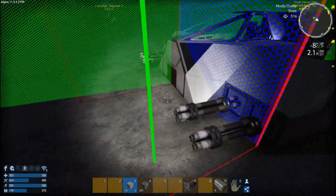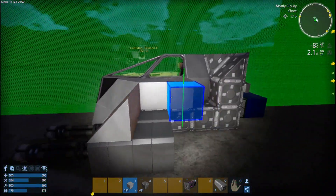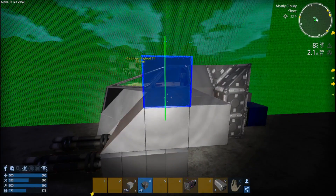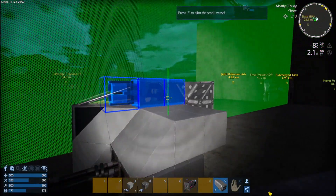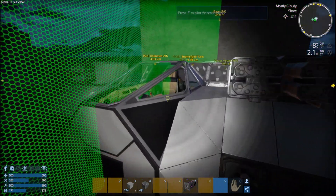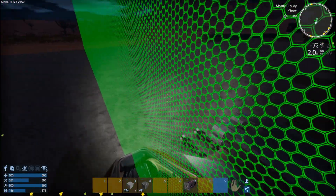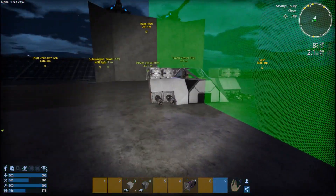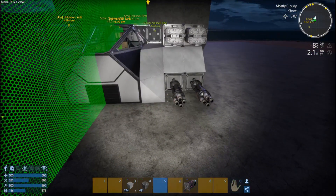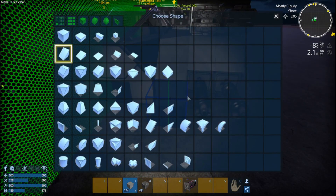At least give it some contour. Don't worry, we're going to add thrusters and whatnot. What if I add the rocket launchers to the side — right here and right there? That'll work. Now we just need to contour it in.